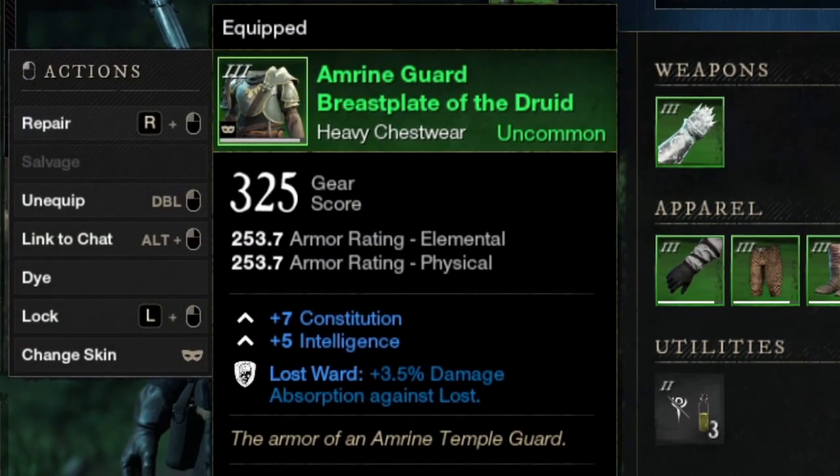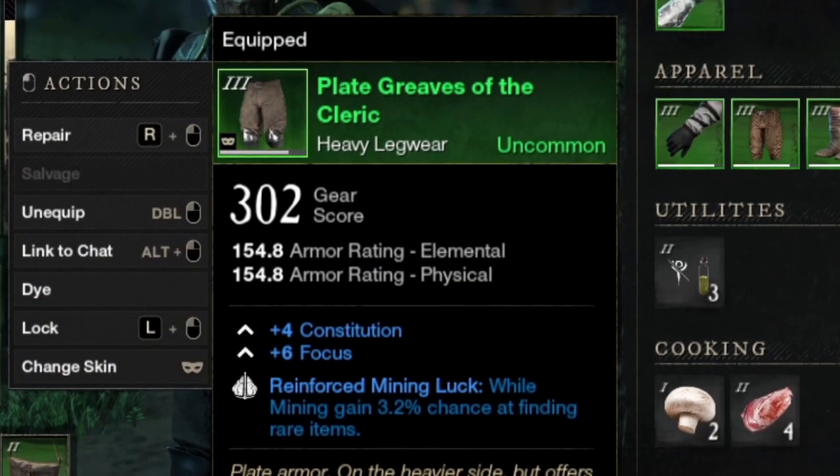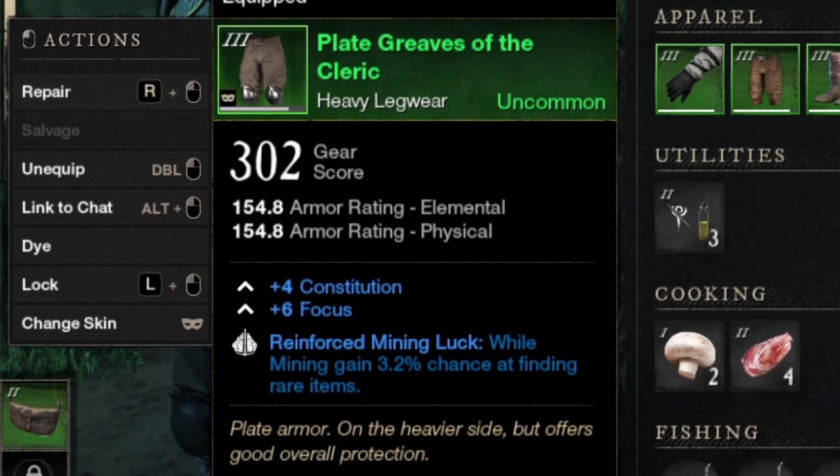These same perks can be found on gear, meaning helmet, chest, gloves, pants and boots. You can also increase your mining luck by 3-3.5% chance.